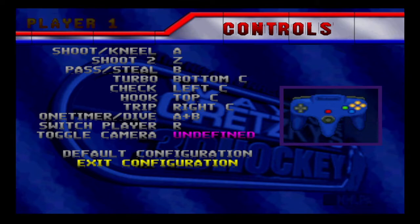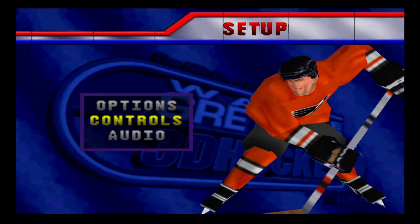You can see the C buttons: turbo, check, hook, trip. I don't know exactly where those correspond on my controller, but it's cool to do some tripping and hooking and play a bit dirty. We're going to keep going anyway.